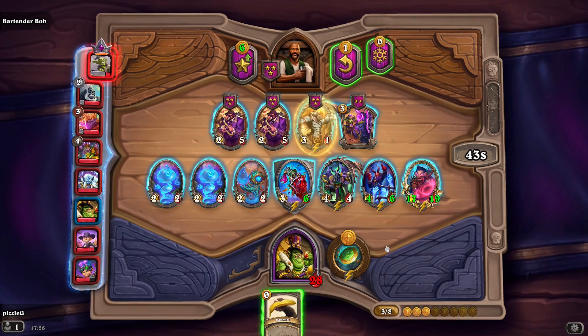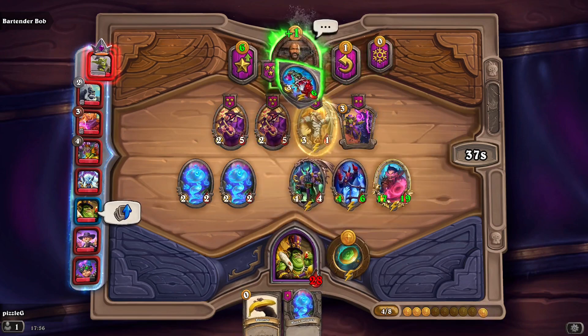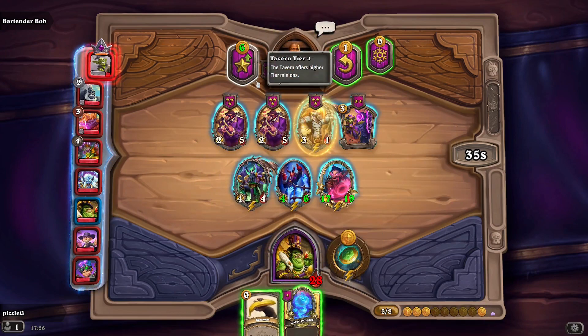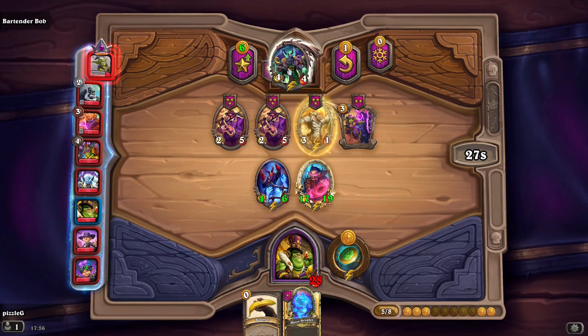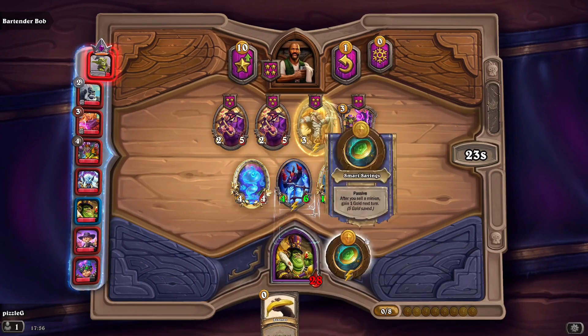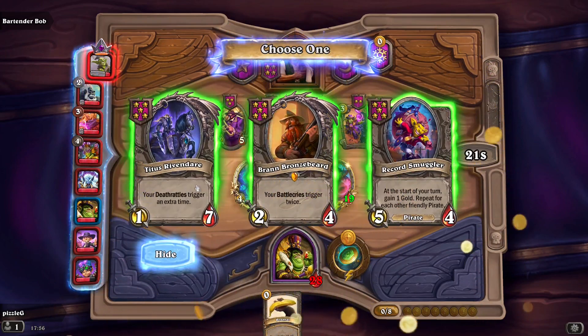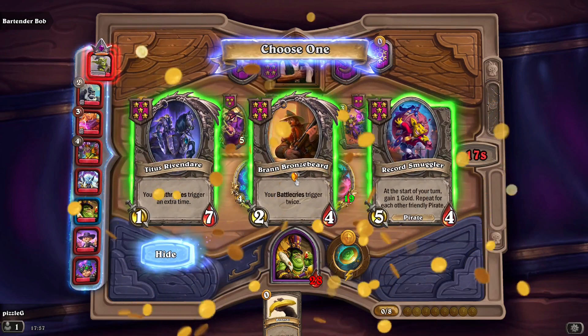What do we do here? We need to gain two gold, so it would be these two. This and this — then we're going to Tavern. Did I do the maths wrong? I think I did the maths wrong. Doesn't matter. Sell that, play the Droplet, get a Tier 5. Wow, Bran or Titus — that's a hard decision. It's going to have to be Bran, all day every day.